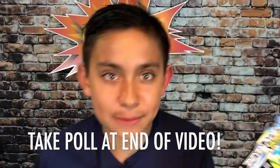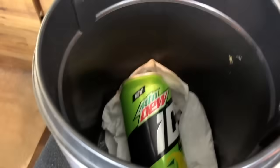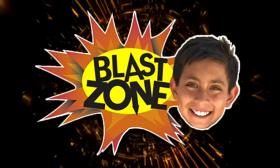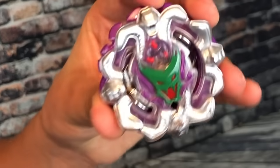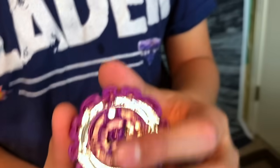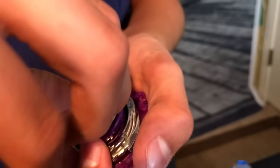These are Hasbro exclusive designs. Here's Typhon T4, the newest slingshock bey. It has two layers — the silver layer is the really attractive one. Wait till you see the tip! This one has a kind of unique gimmick: you pull this out and then you move it to the side, so it basically has attack and defense modes, just like all the other slingshock beys.